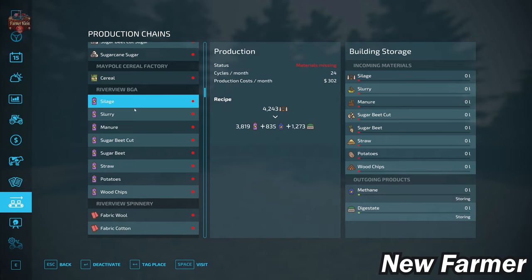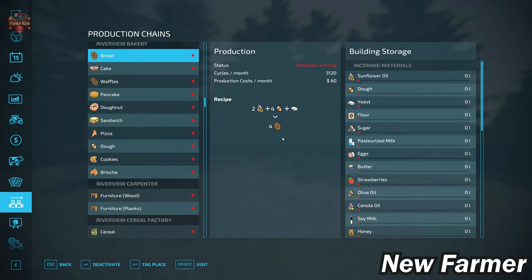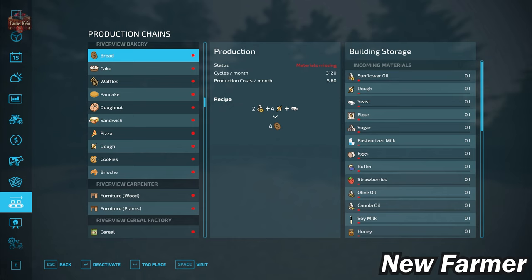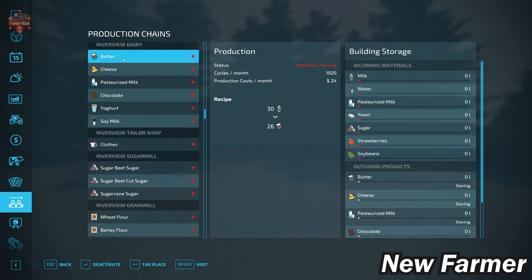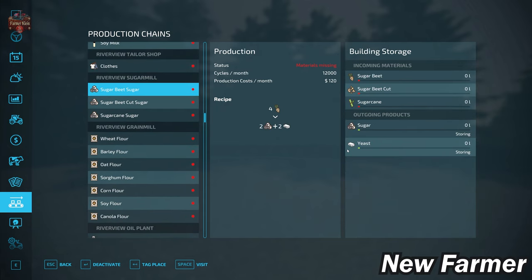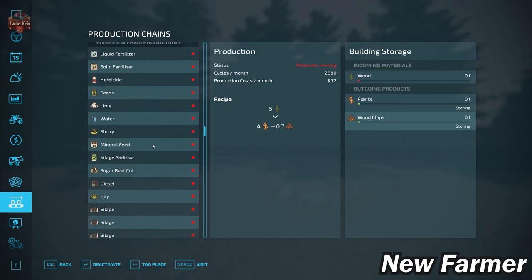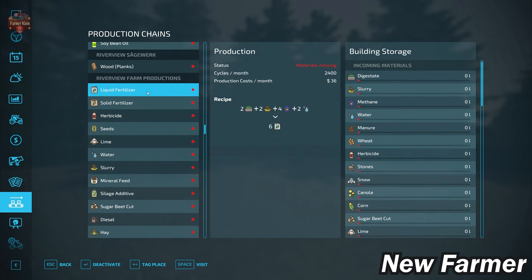The Riverview BGA takes silage, slurry, manure, sugar beet chaff, sugar beet, straw, potatoes, and wood chips to make energy, methane, and digestate. We have the Riverview Spinnery — fairly standard. Then we have a bakery making the same set of products as the Maypole bakery, but over in the Riverview section of the map. We have the Riverview Carpenter, Riverview Cereal Factory, Riverview Raisin Factory, Riverview Dairy, Riverview Tailor Shop, and Riverview Sugar Mill which also produces yeast. We have the Riverview Grain Mill and Oil Plant, and the Riverview Sawmill. Overall there are four of everything, with three potato processors, one soup factory, and three farm productions.